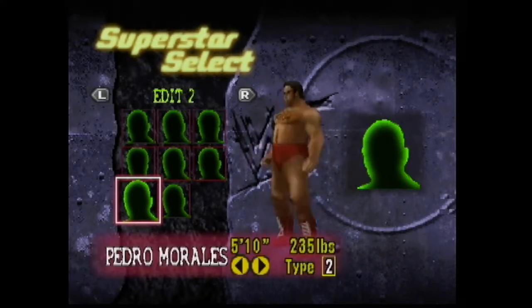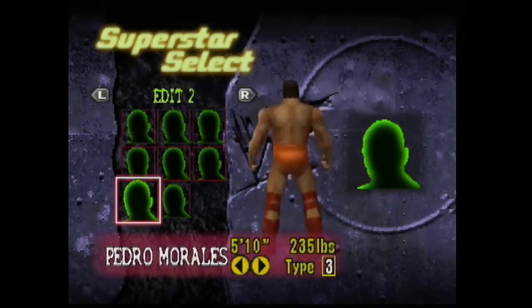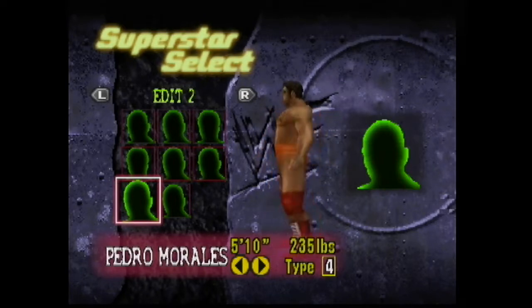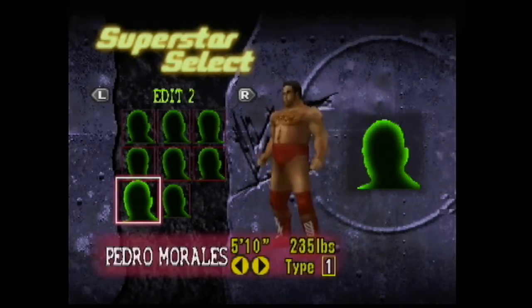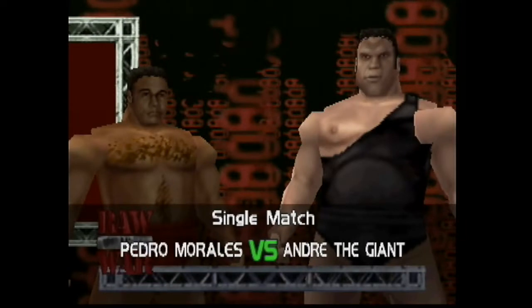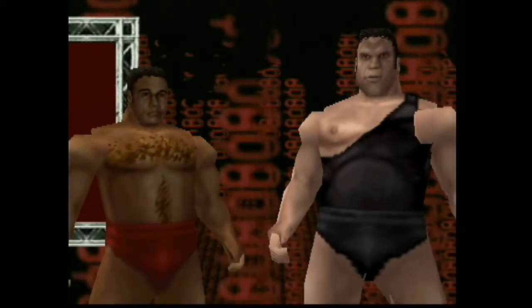Very basic, very simple — you can't get more old school than this: just some tights, knee pads, and boots. Maybe not wearing knee pads to show how tough you are — that's why a lot of the old school wrestlers didn't wear knee pads, to show how tough they were. But it did a lot of damage to the knees. So that's the Pedro Morales appearance.